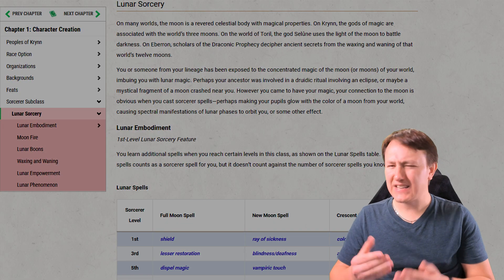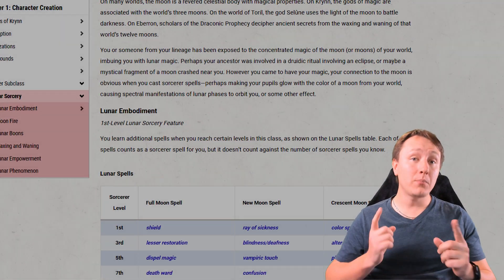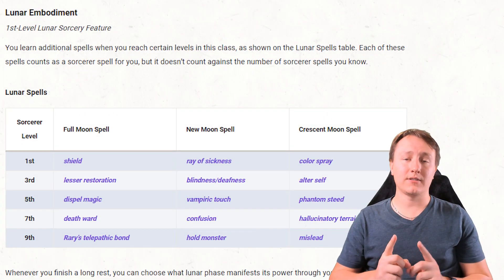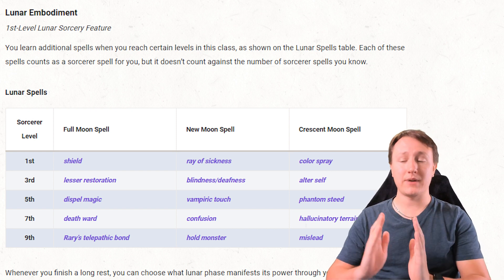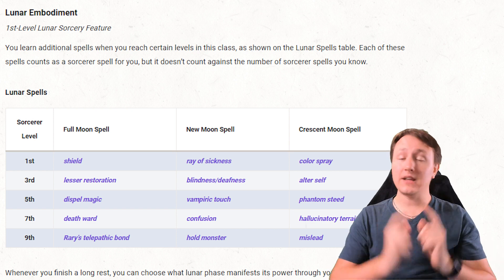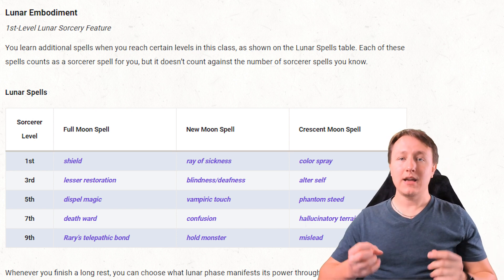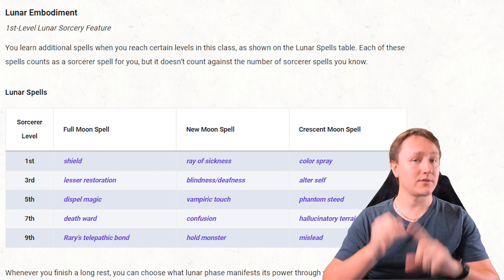Now that we know how the class functions, let's take a look at the subclass features starting at level one. First, we have Lunar Embodiment, which is effectively what every spellcaster gets — an extended spell list. But this one functions similarly to the phases of the moon: depending upon what phase you're in, it changes the spell list you have access to. Each of these spells, like every other spell list, is a sorcerer spell for your purposes and does not count against your spells known.